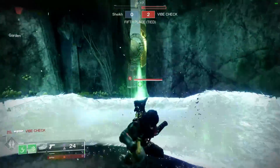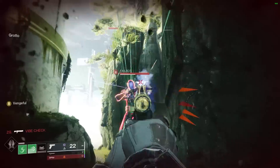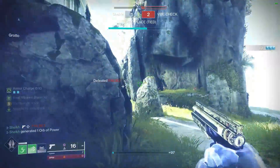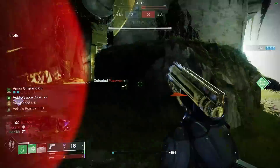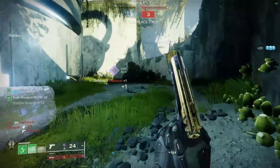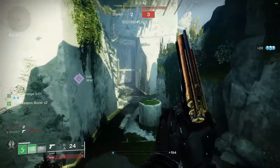There are only two sidearms in the game that can get more range than this weapon: the Drang and the Buzzard. Now in order to get a Drang with that much range you need to fully craft one, and if you don't have five red borders then you're kind of out of luck. In fact the only way you're going to get a good Drang is if Banshee sells one — and he's sold a few recently but they've never been very good.